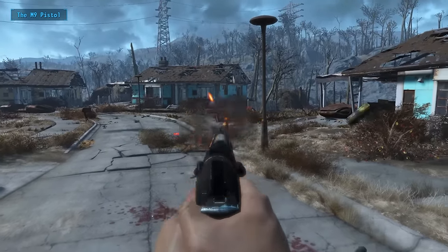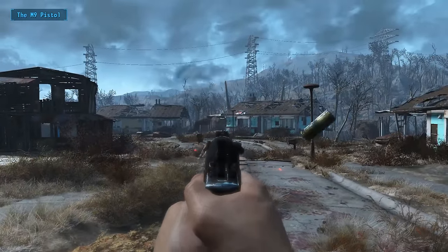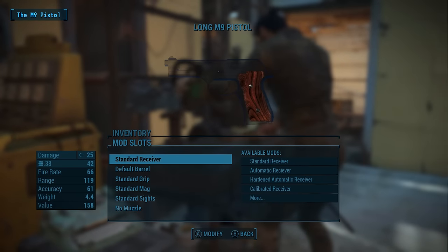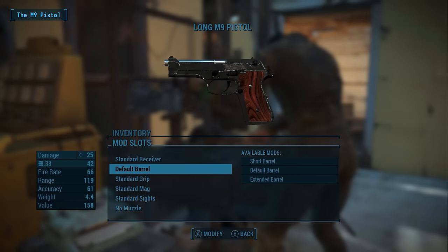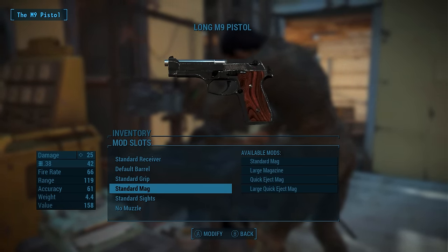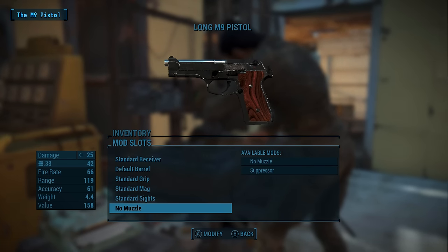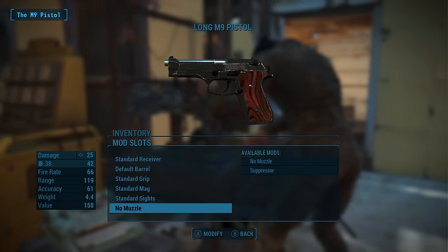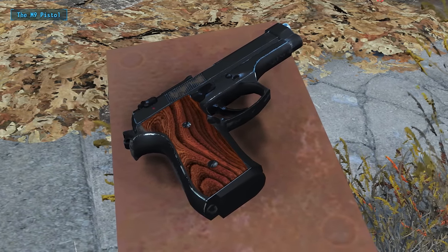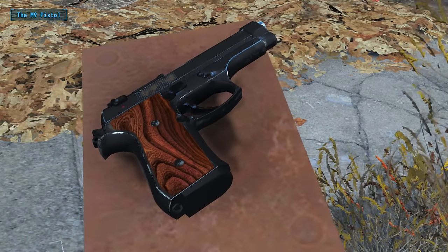Depending on your receiver you can switch between the M9's two modes: semi-auto and fully automatic. The pistol utilizes the more common 38 round and thanks to its modular frame comes with a variety of moddable pieces. There's a host of new grips, mags, a silencer and three different barrel types. So tweaking the M9 to fit the user is not only possible, it's highly recommended. All in all the M9 doesn't offer nearly enough firepower for the harsh wasteland, but as a sidearm it's highly reliable.